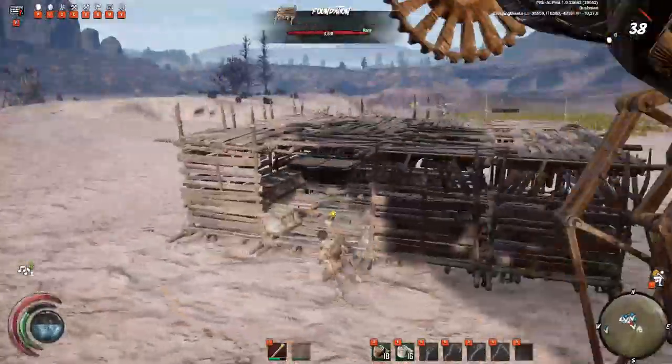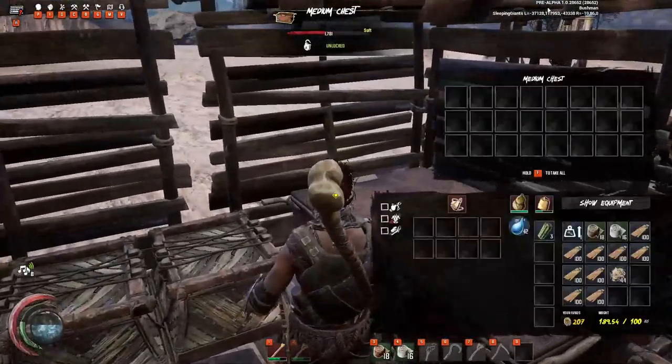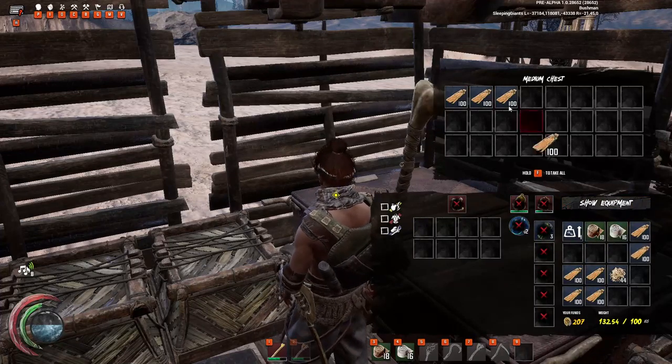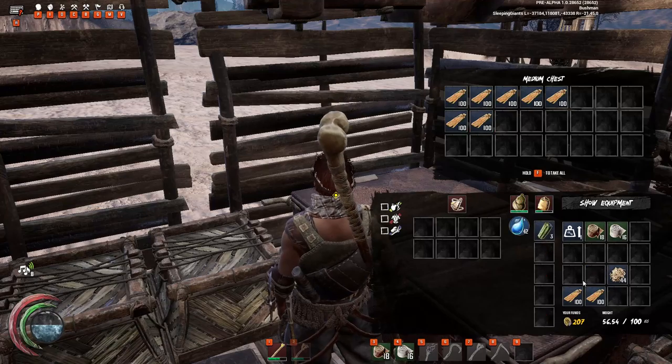Playing this game so far, it's crazy how many people are using open floor plan bases. All an enemy raider needs to do is destroy one wall and they have everything. So that being said, ladies and gents, let's not beat about the bush and jump straight into it.